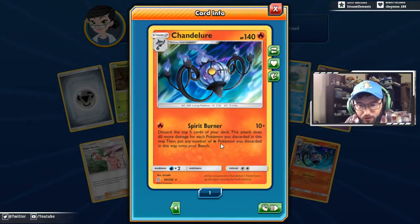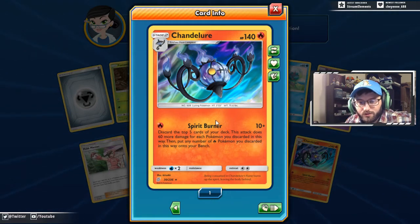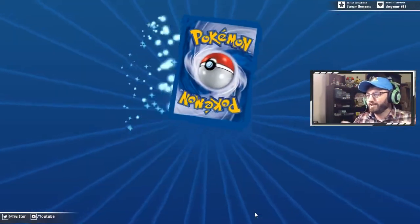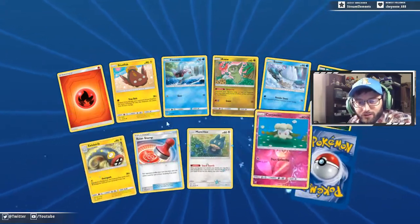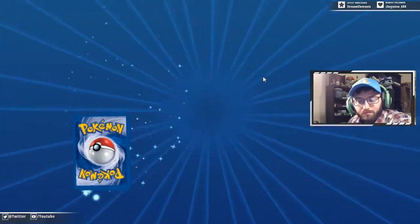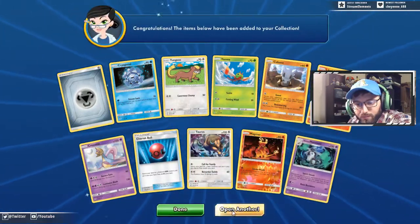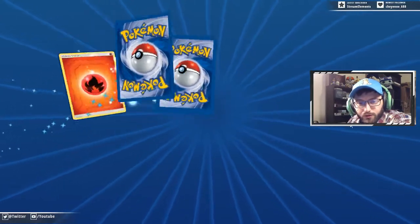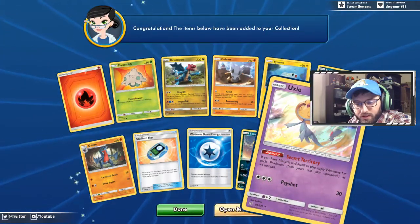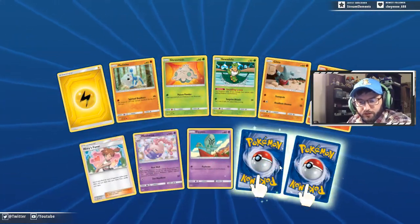Chandelure with Spirit Burner — six more energy for each Pokemon you discard this way, any number of Fire. This is a crazy sounding card. That's a lot of things to try to do all at once — count how many Pokemon you discard and then count how many Fire energy you discard. Toxapex. Plenty of Reset Stamps it looks like. Cherish Ball. Marowak. I wonder what kind of mill deck is going to come from this set, because there seems like there's quite a few cards that mill you. Misty's Favor reverse rare.